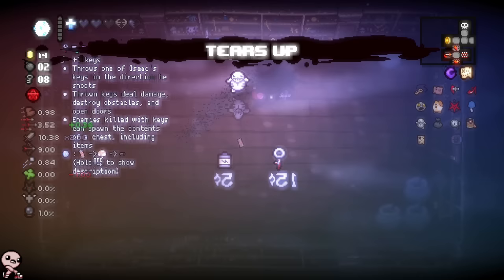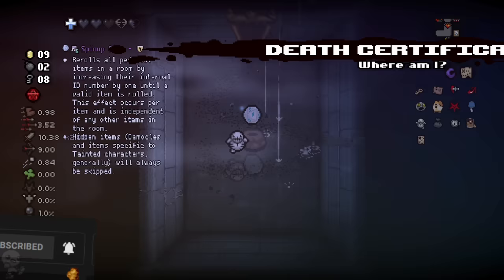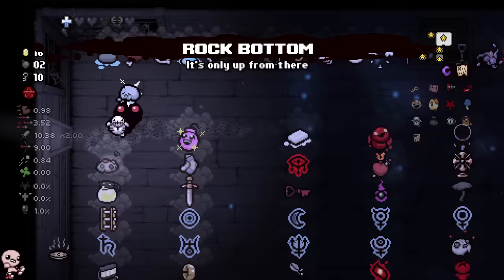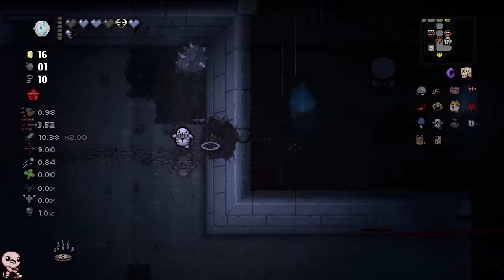I was going to say we should take Rock Bottom so I can't get any stat downs — I should have done that earlier. Does that mean I still want to take Rock Bottom? Yeah, probably. Back — these are Repentance items, and there you are. Rock Bottom, perfect. We'll take the Spin Up Dice and go. Before we leave, we find a secret room with Light Bulb — that's actually really good.